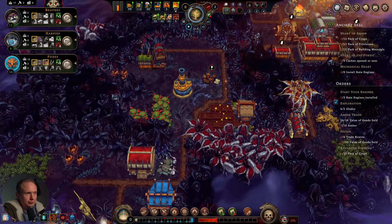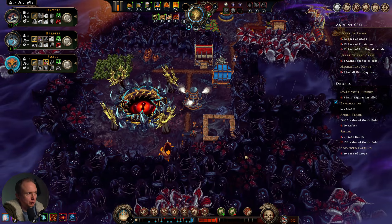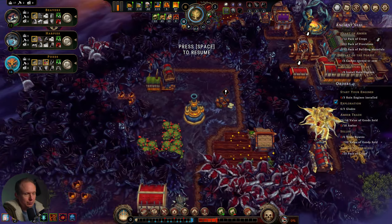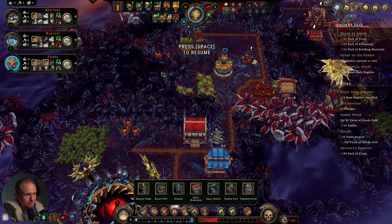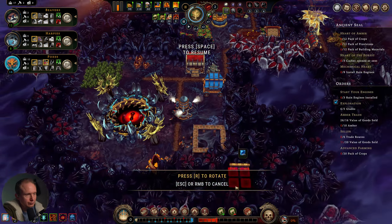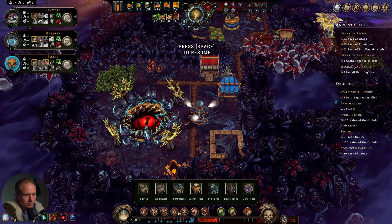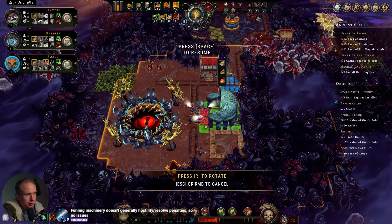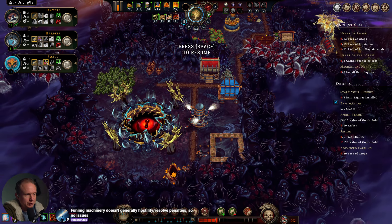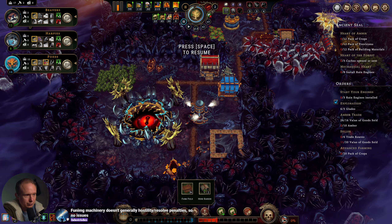The fuming machinery is going to slightly spill over into the storm. I don't think it's the end of the world, but we have five harpies — I should probably build some harpy-specific housing. Let's build it down here. Did that mine position just block my hearth position? No, it didn't. I can put harpy houses down along here.